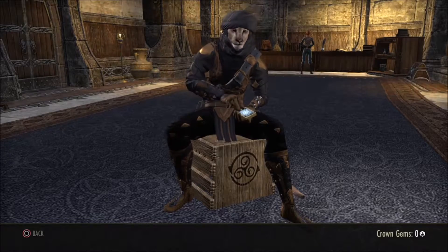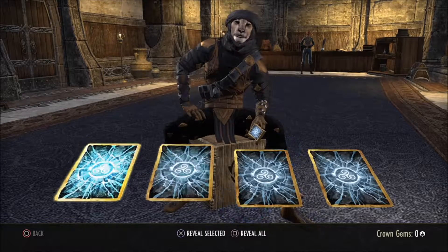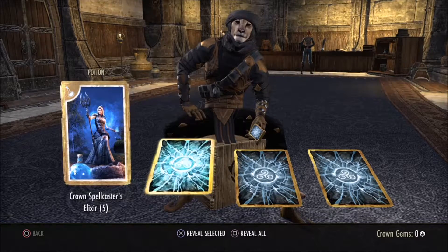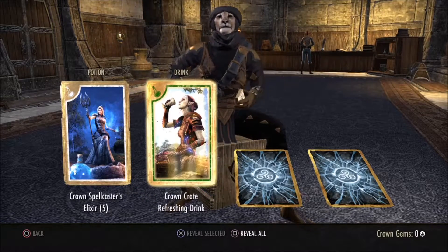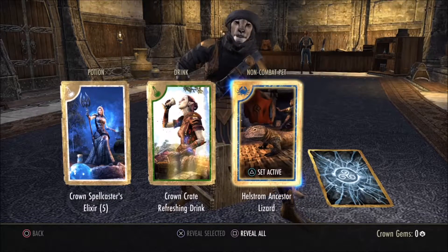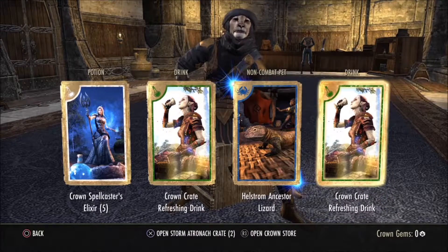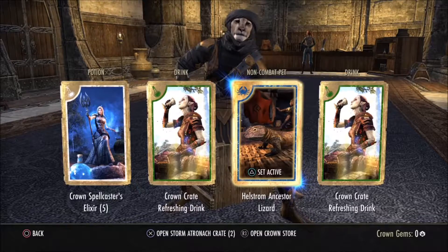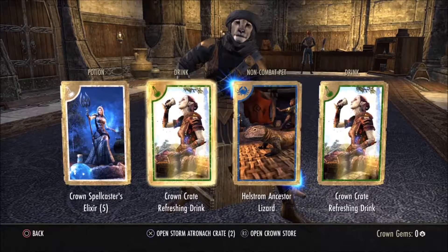Let's open my second crate. We've got a Crown Spell Caster, nice. A Refreshing Drink, nice. What else have we got — Hellstrom Ancestor Lizard, a nice little pet. And another Refreshing Drink. That's a nice combat pet — I'll probably have that instead of the dog I have right now.